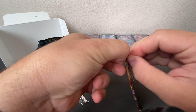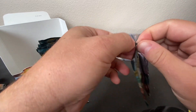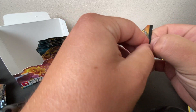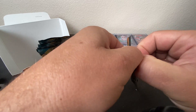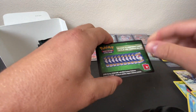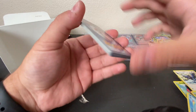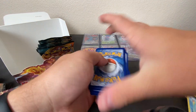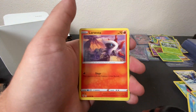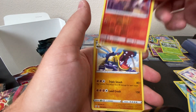These packs — let's try this end. Oh my goodness. Let's see if I can use my fingernails there. QR code for you — 1, 2, 3, and 4. Energy, Larvesta, Morlil, Toxyl, Skiddy, and a Reverse Holo Larvesta, and a Hippowdon.